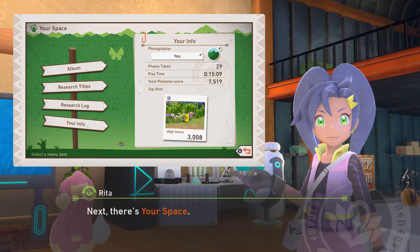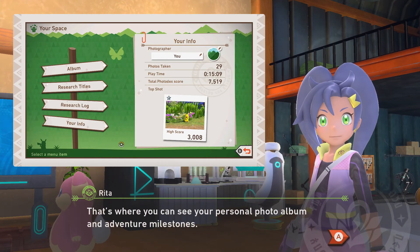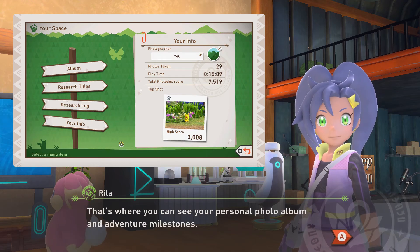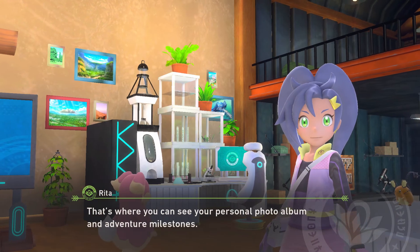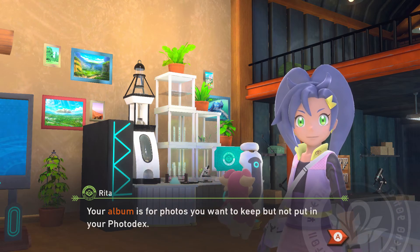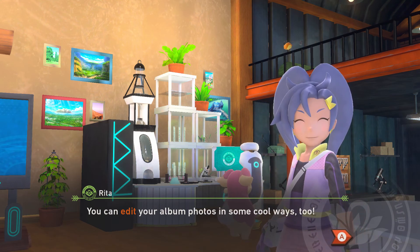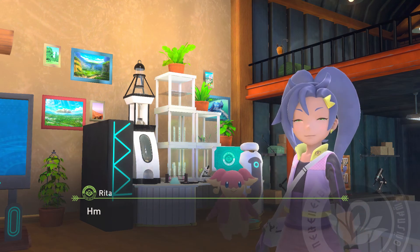Isn't it cool getting to put together your very own photo decks? Next is your space — that's where you can see your personal photo album and adventure milestones. Your album is for photos you want to keep but not put in your photo decks. You can edit your album photos in some cool ways too.